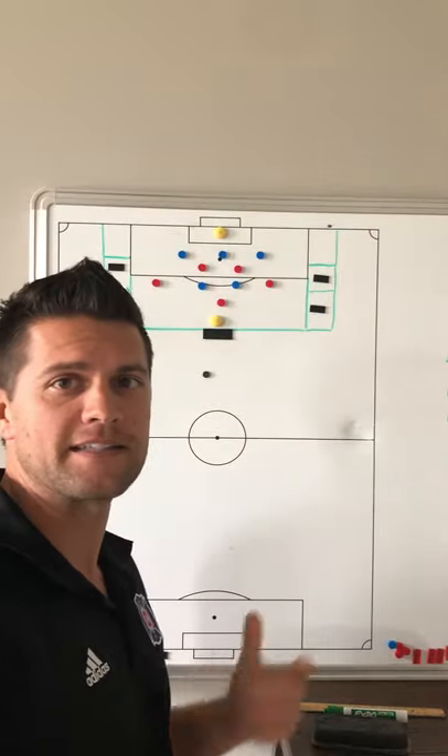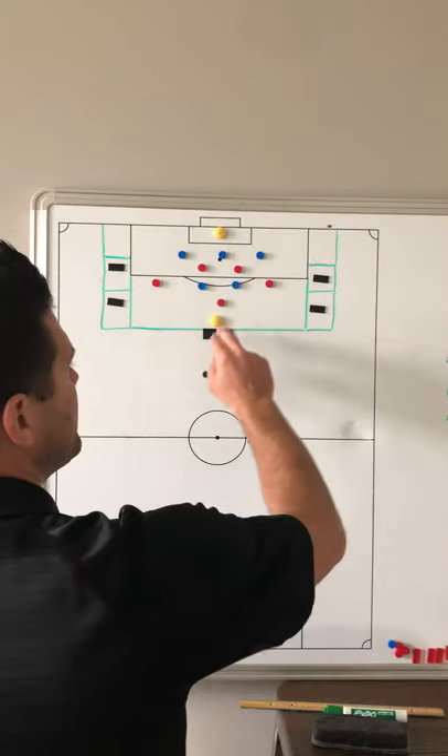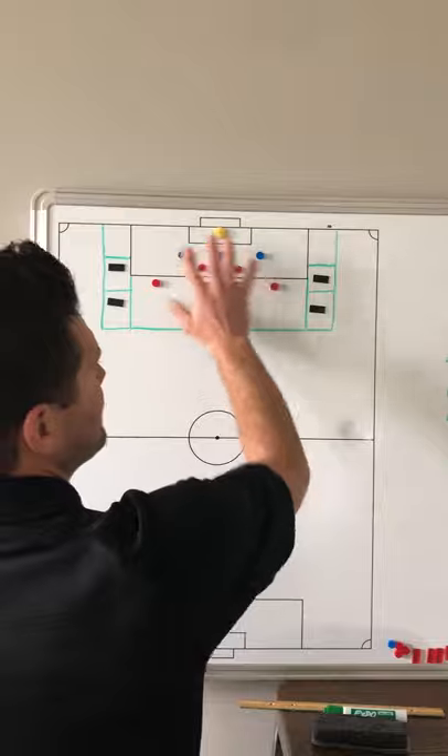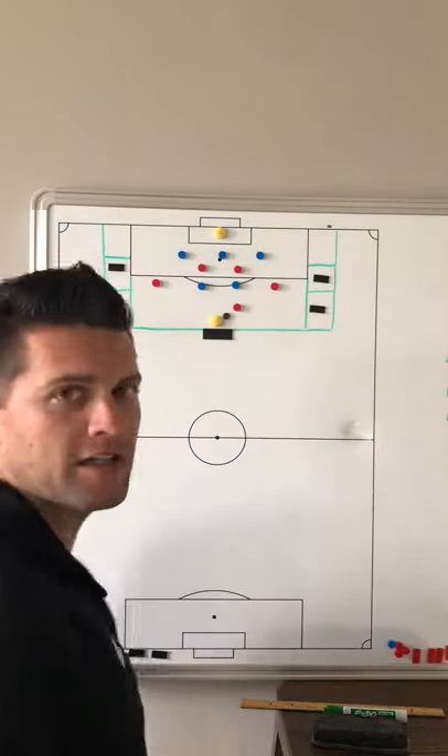Here's a deep defending crossing activity — crossing and finishing — but for the defensive purpose this week. We have the ball, we open up. It is five against five in the middle with neutrals on the outside.